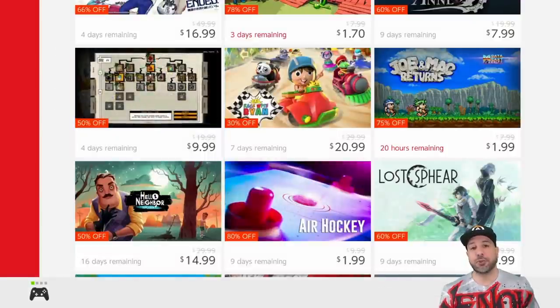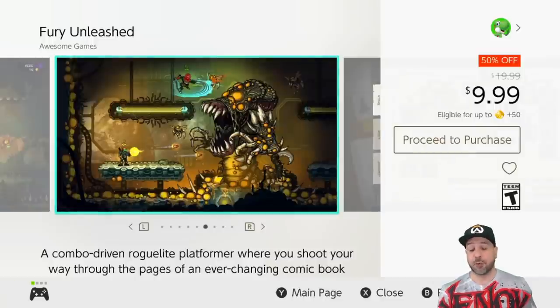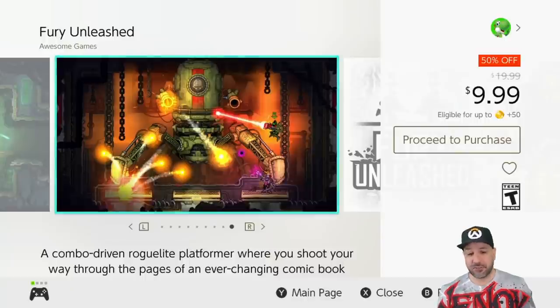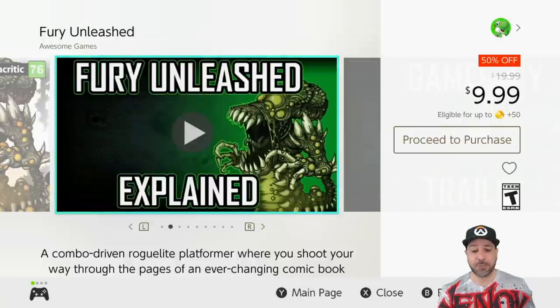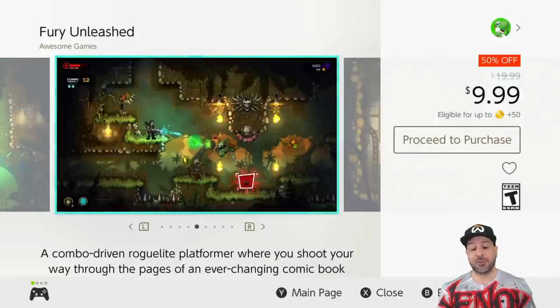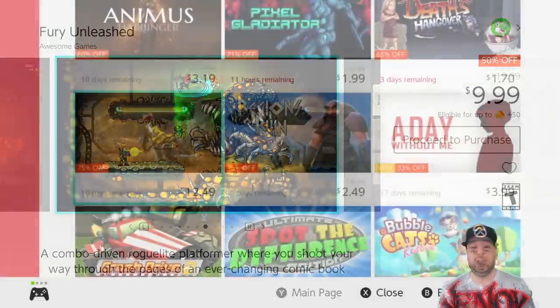The next great game on our list is Fury Unleashed — an amazing roguelite platform shooter. It feels like what Contra would have been reimagined as a roguelite platform shooter. At $9.99 when it's 50% off it's great value, with some amazing comic book-like visuals. Fair warning though: this game is quite difficult. But if you enjoy a challenge that is extremely rewarding, Fury Unleashed should be at the top of your list.